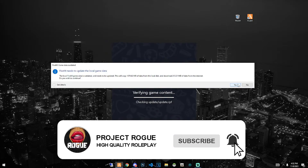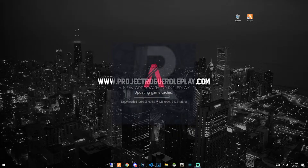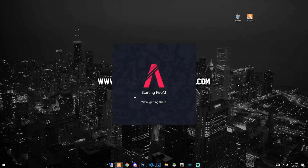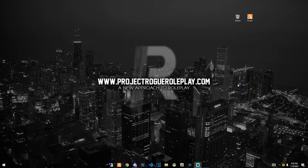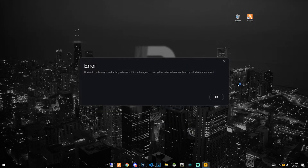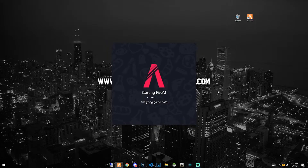It should ask you to update the cache — go ahead and say yes. This may take a little bit depending on your computer speed. Then it should start 5M like normal, connect to Rockstar services. Sometimes you might be met with an error — that's completely fine, just don't even click OK, it will automatically exit out and figure itself out, and now we're starting 5M.